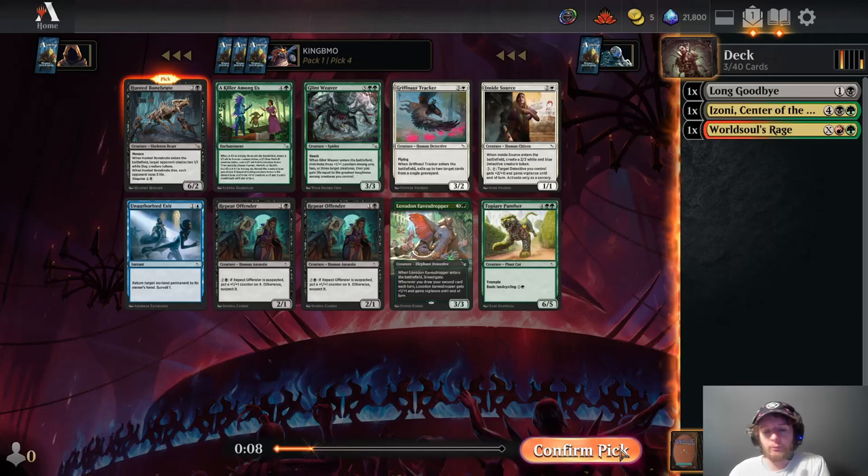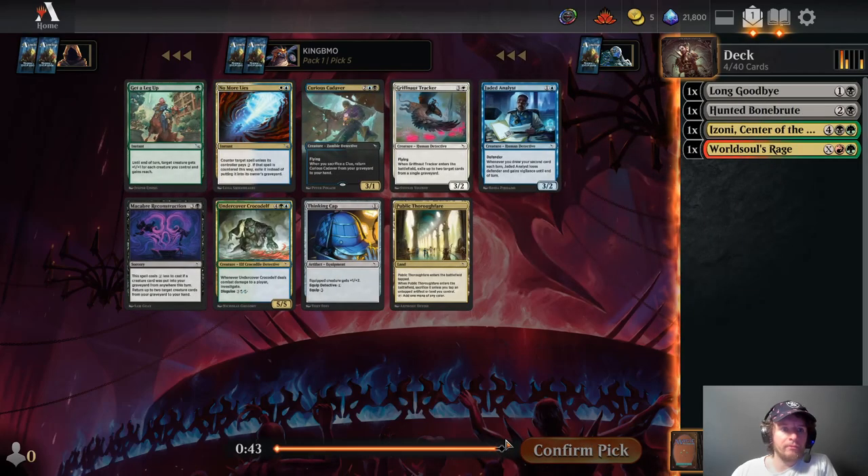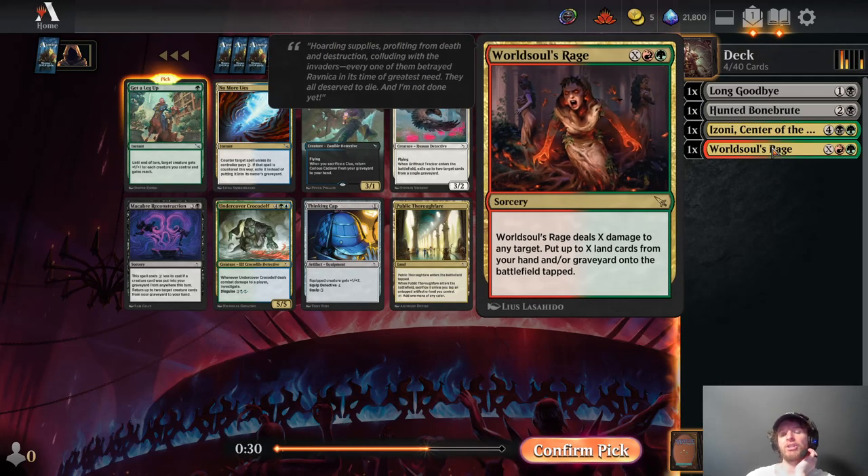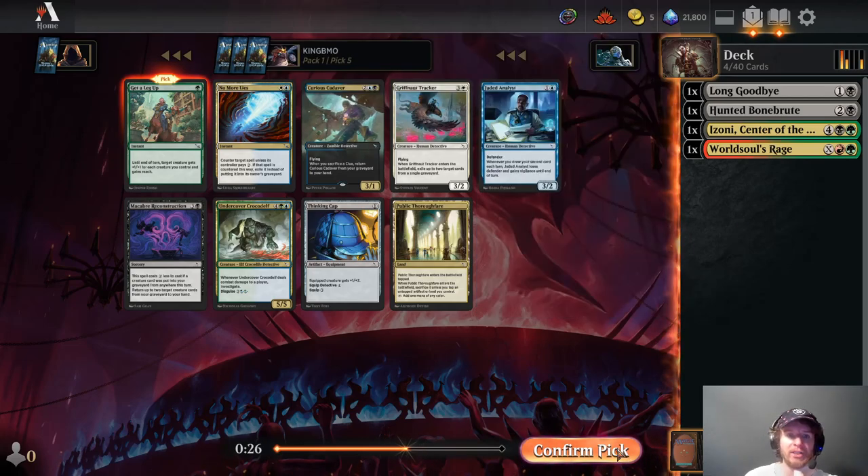Nice to see the Glint Weaver here, this is the second Glint Weaver we're passing so it could be relevant. Get a Leg Up is a really nice combat trick, I think it's probably going to be our pick here. Public Thoroughfare wouldn't be the worst, but I think Get a Leg Up is pretty good. It's not like World of Souls Rage is a card we must splash for, but if we can make it easy to splash for, we'll definitely play it. We're going to take Get a Leg Up here.